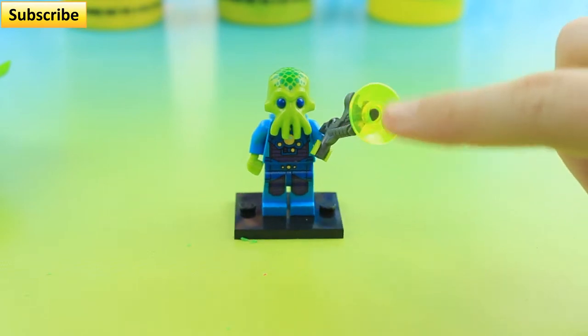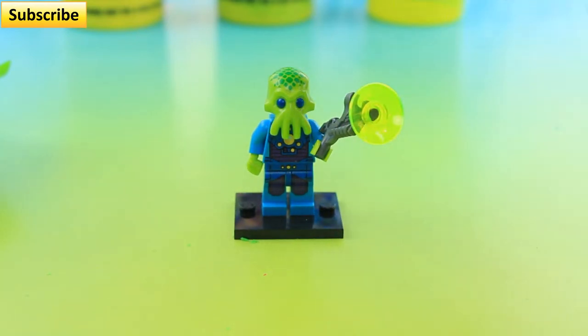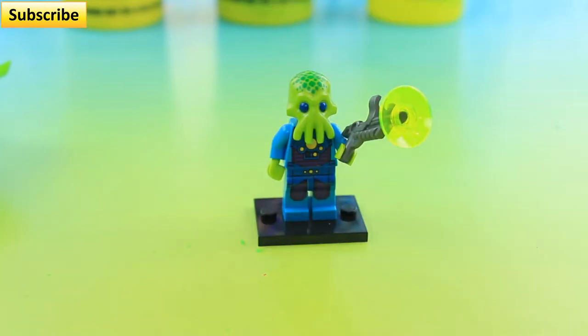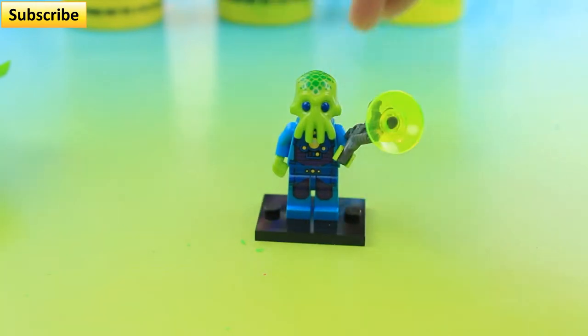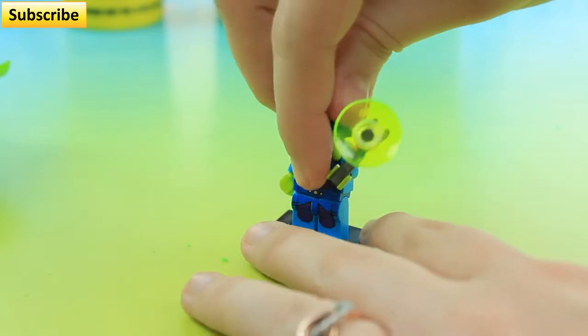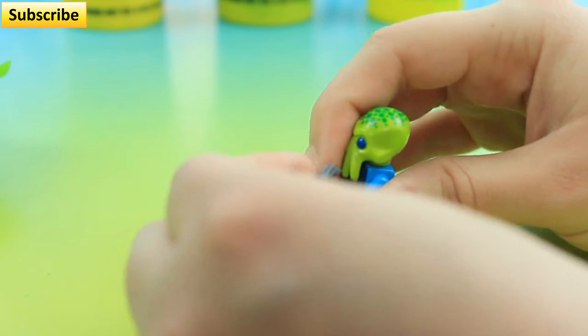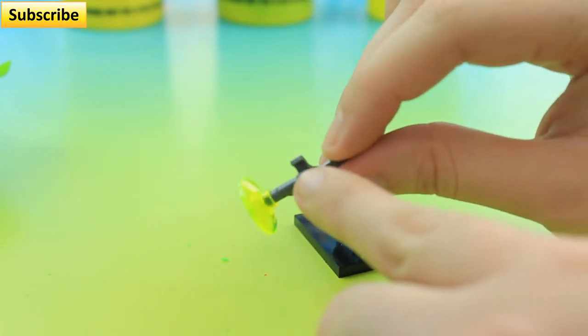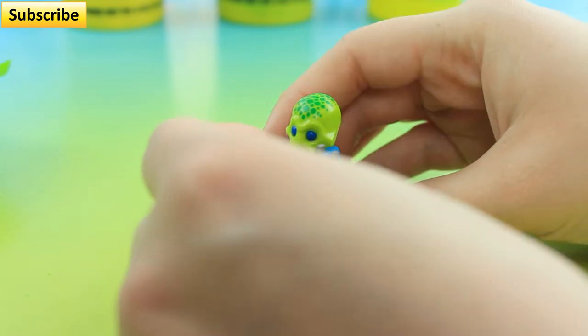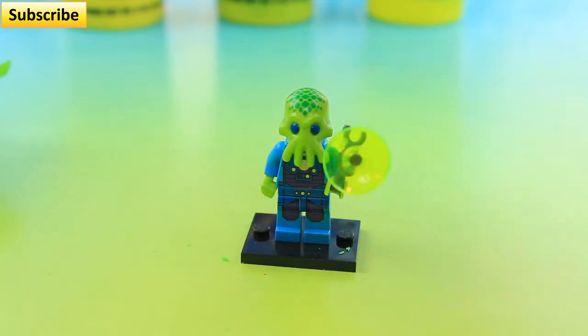His gun has this weird green stuff on it, and his head actually feels very rubbery, kind of like the snake. If you haven't seen that episode, I'll put a link down in the description for you guys after this episode, so go ahead and click on that one. His whole head is rubbery, and what's weird about his gun is that it has this thing on it and I'm not exactly sure what that's for. Anywho, I'm gonna go show you our surprise toys.